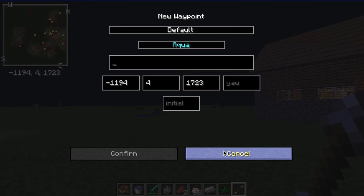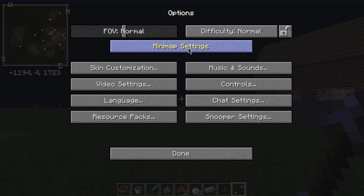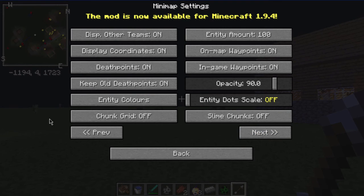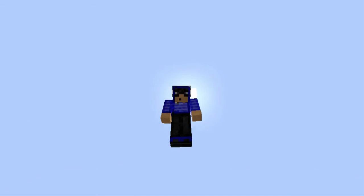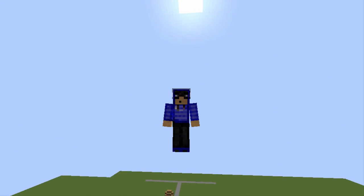You can press M or B to set waypoints. You can go to options and minimap settings to edit it to what you like — turn depth points on or off, edit entity colors, and all kinds of cool stuff. This map mod is pretty amazing. That is how you install Xaero's Minimap mod for Minecraft 1.9.4 with Forge. Thanks for watching — if you enjoyed or I helped you out, leave a like below and subscribe to join the bomb squad today. Peace out!